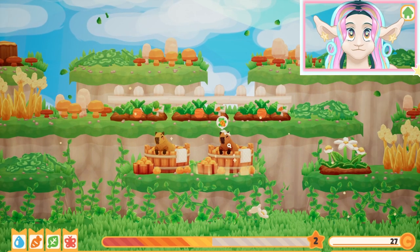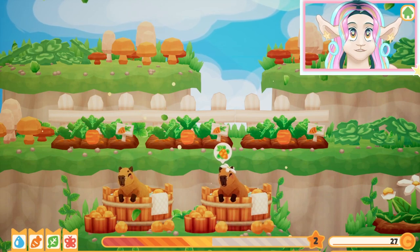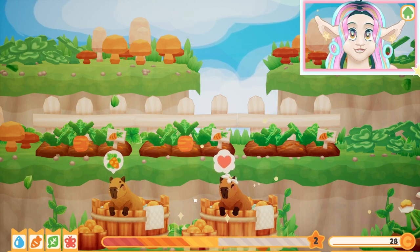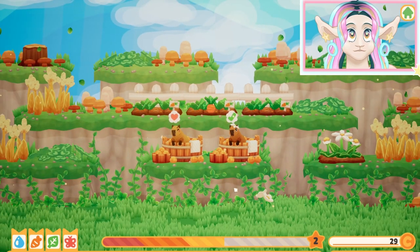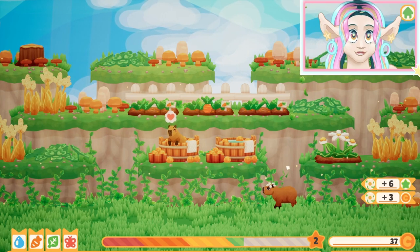Look — I can zoom in! I'm so happy. We can see the capybara has just a little jasmine flower in their hair. Oh my god, it's so cute. And this guy wants a carrot — there you go. You can also see that the capybaras are different colors. They have different fur colors, which I think is adorable. Little parachute! Oh my gosh.